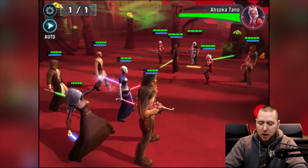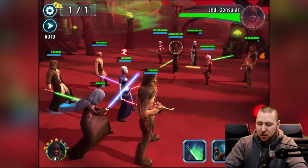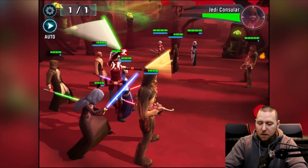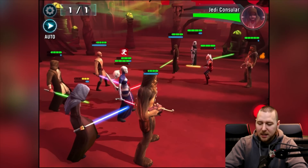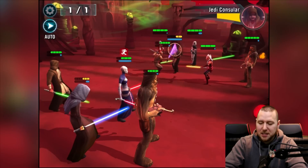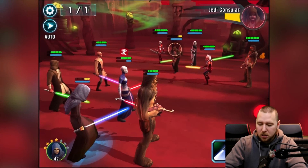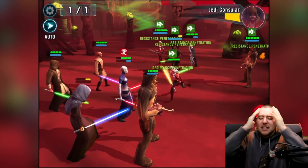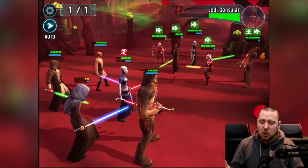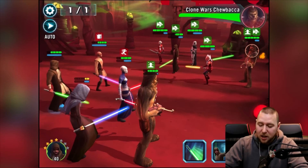We want to take out their healer first. Hopefully we can take him out quickly before Chewy does that taunt thing. What I should have done was use Chewy's ability, but I want to get his health down as much as possible first. Oh, how did he dodge? He heals — he always heals! And now I've got to attack Chewy. You want to play Chewy attack? We'll play Chewy attack. Let's heal up as well.